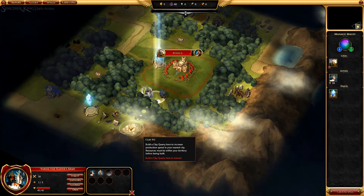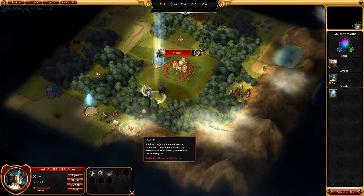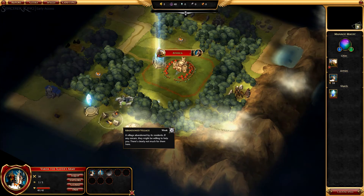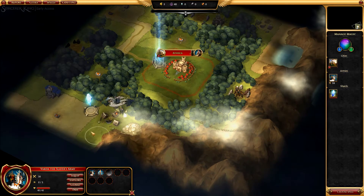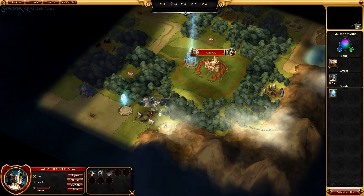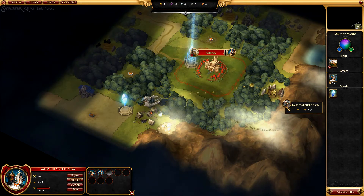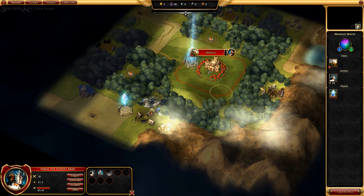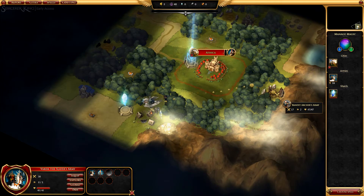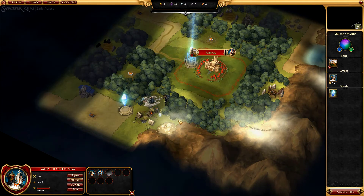So what do we have down here? We have a clay pit, so I can get some clay, and we have an abandoned village. I want to go for this shard — it's going to take two turns. This is a bandit camp here, where we can fight the bandits, take their camp, and get some loot. At least on beginner mode, enemies do not advance on your position. I don't know if they move on harder difficulties, but nonetheless let's advance.